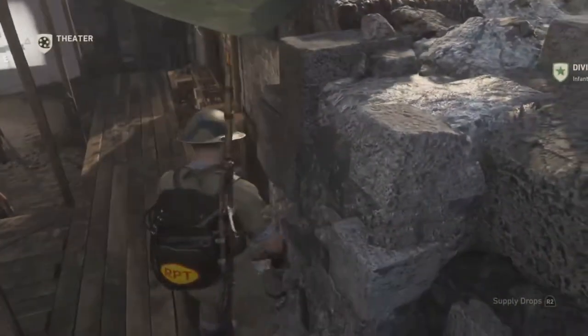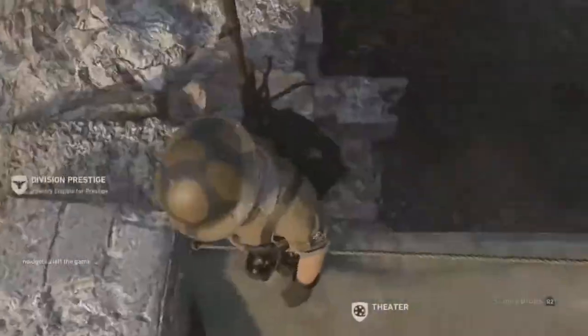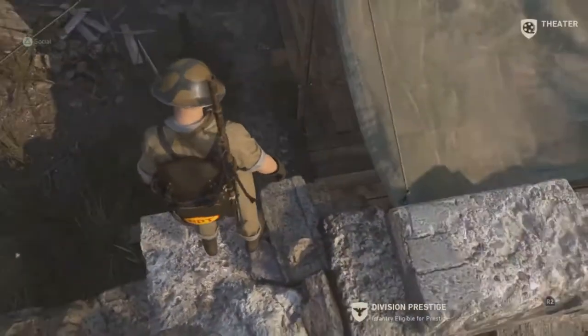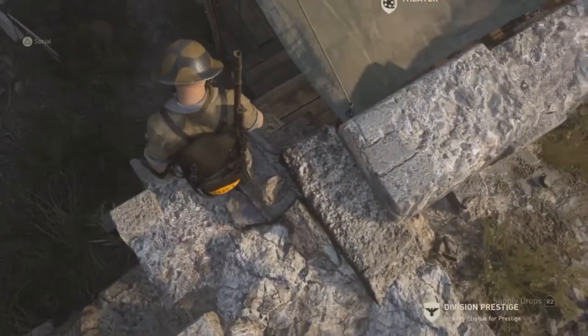If you hit the barrier like I just did you won't be able to do it, but you have to jump into the corner. The tutorials I've seen show you not jumping into the corner — they say jump and slide over to it or something like that, and yeah, you get lucky every now and then. But the best way to do it is to jump into the corner.